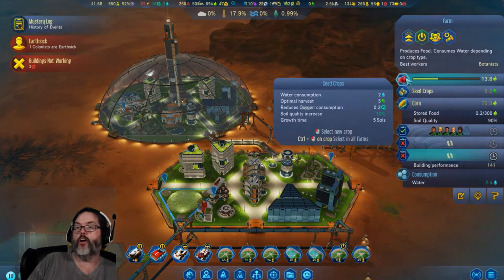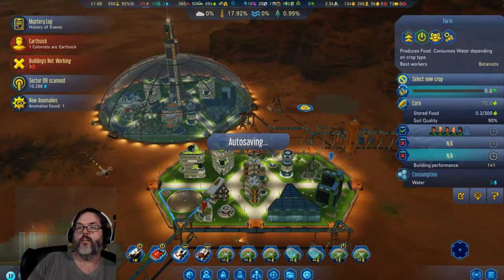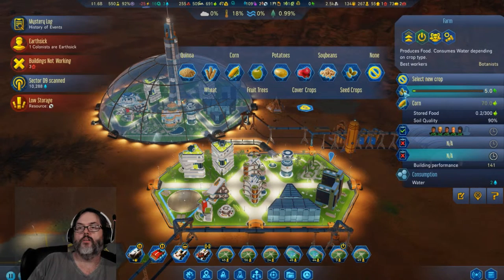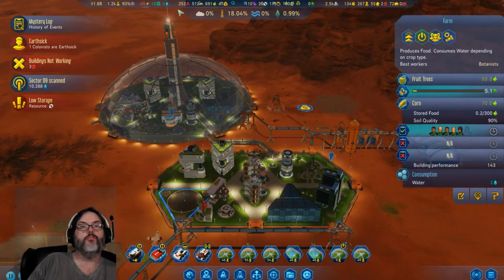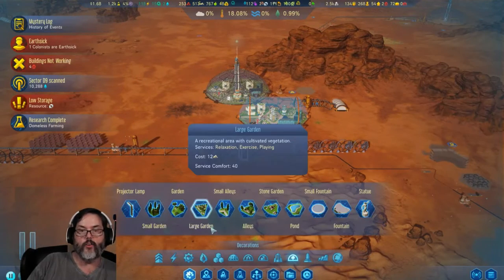How are we doing here? I don't want that — where are we at? 90 — we want none. Start on seeds, thank you. Can, corn, fruit — I think we're going to have to mix in some fruit. Domeless farming — okay, this is what I want.